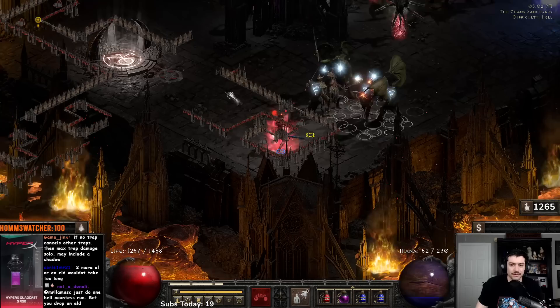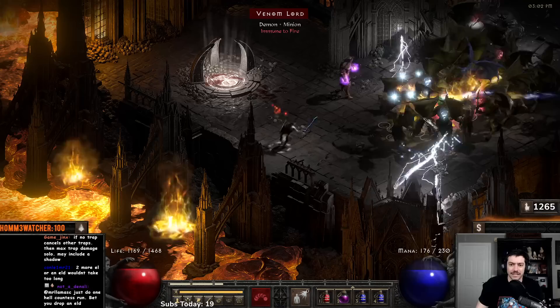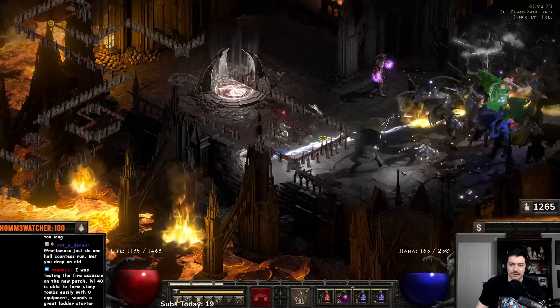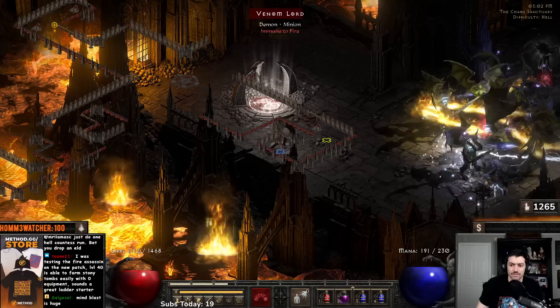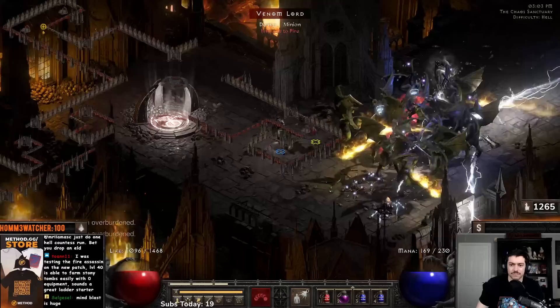We'll go ahead and convert everything — he's not lightning immune, so we're good. The biggest piece is making sure we keep stuff converted because this can get very spicy very fast. We want to make sure that we have stuff converted here. Perfect — now we can make our escape.